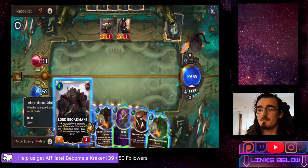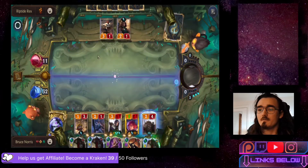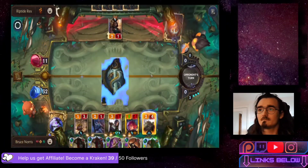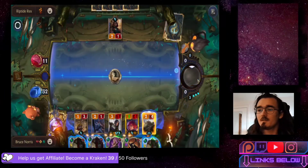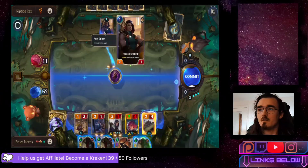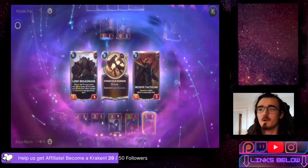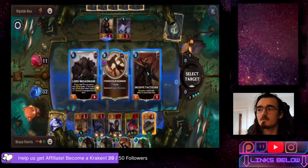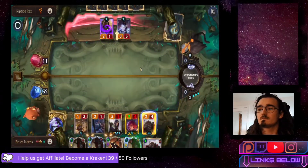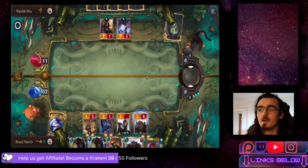We eventually solved that. Dropping Lord Broadmane and dealing 2 to the Petty Officer. Letting Jailbreak go through. Using Guile on their Forge Chief - though I have to remember they have the attack token. Picking Inspired Plans and another Lord Broadmane. They shouldn't attack - ending the round. He goes back into our hand and we lose the fleeting copy from Spirit Stone.